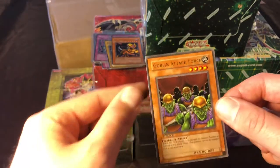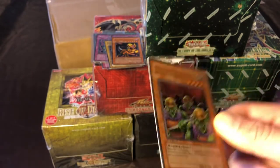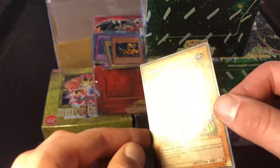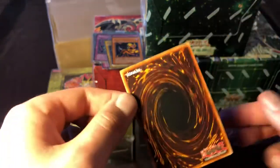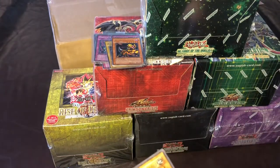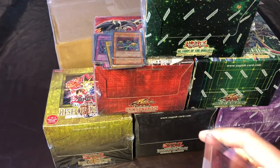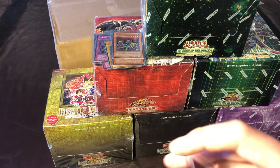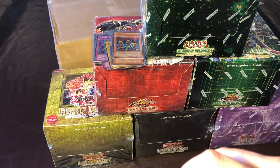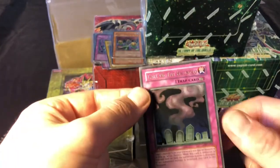Then we have Jowgen the Spiritualist — I do know I have this one in PSA 10 already. If this one were to get a 10, it looks pretty good on the front and on the back, so it probably has a decent chance at a 10 and that would definitely be for sale. Then one of my favorite artworks out of the Pharaoh's Servant set — probably behind Jinzo and Buster Blader — is Call of the Haunted.